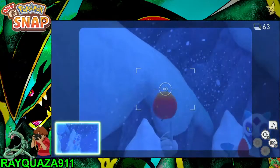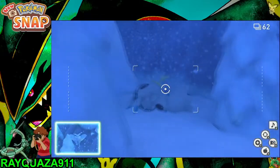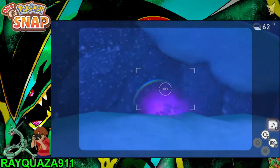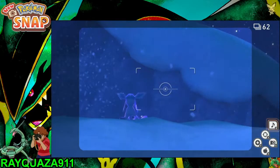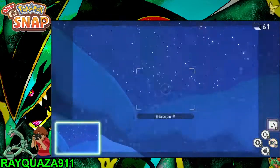The Frosmoth will appear here — take a screenshot of it so it'll open the next route for you. Take the Frosmoth, then hit this Crabominable twice with the apples.